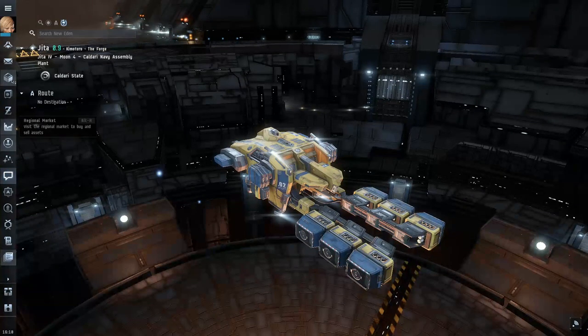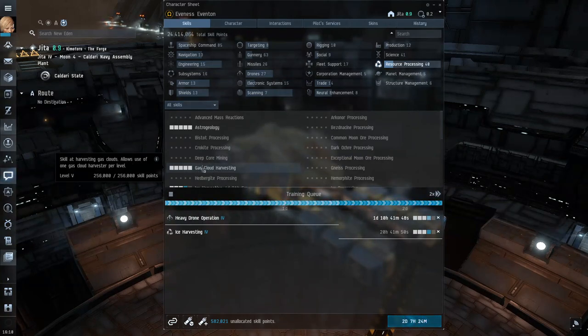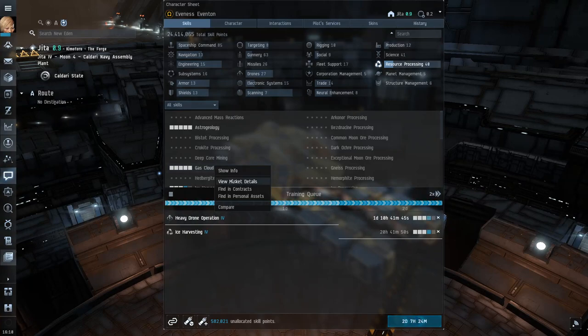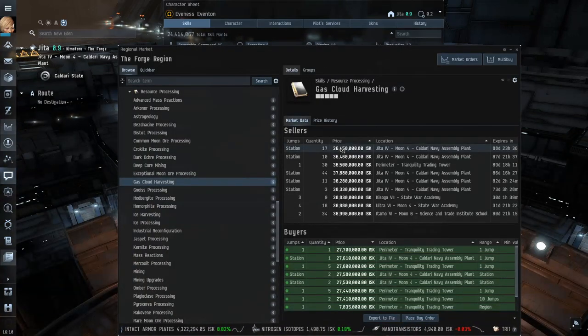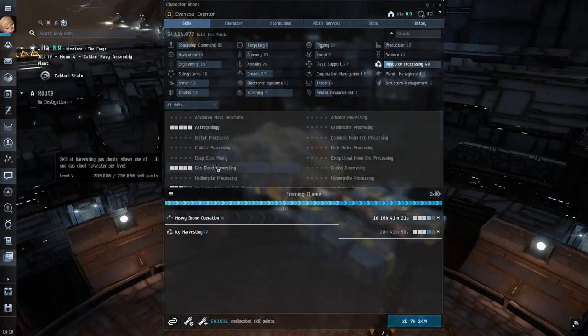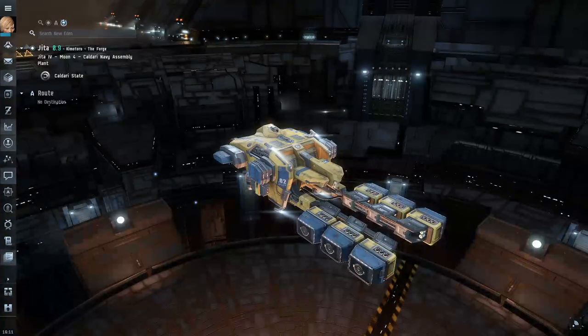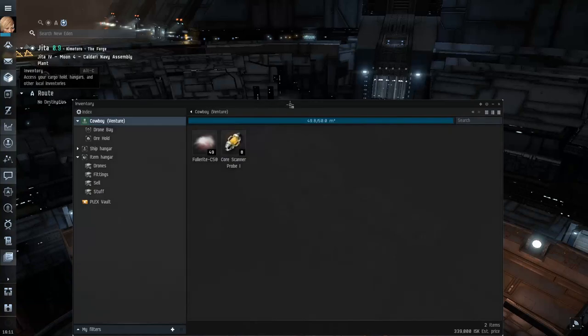There is one big caveat to gas mining. If you open your skill planner and look at Gas Cloud Harvesting — my character has it maxed — the only way to learn this skill is by buying the skill book, and you can't get it from NPC stations as far as I know. It'll cost you about 36 to 38 million ISK, though you can get it cheaper with a buy order. The barrier to entry ISK-wise is pretty high, but once you learn the skill it trains up relatively quickly. If you're brand new, you'll need some ISK on hand to get started.